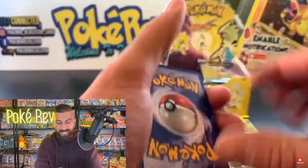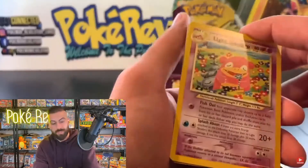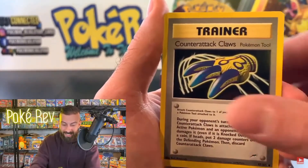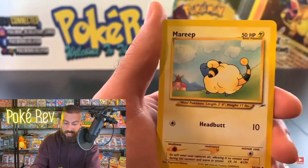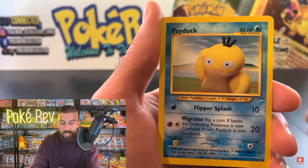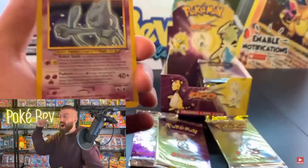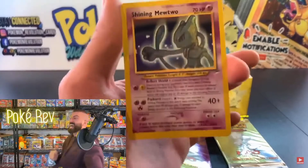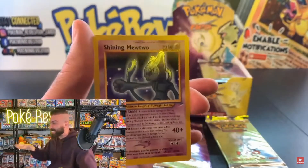That is so sick! Thank you guys so much for being here - this is awesome. I think we've only hit this maybe once or two times. Scyther - this is awesome! Here we go: Growlithe, Remoraid, Marill, Dark Octillery, Psyduck - it looks kind of like a clay version of Psyduck. Are you serious right now? This is officially an error box from another planet.